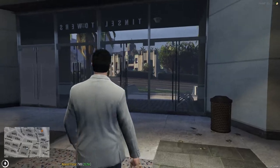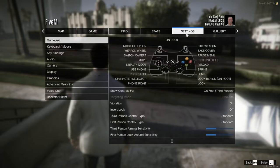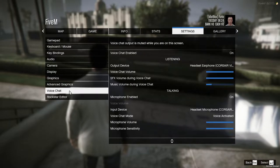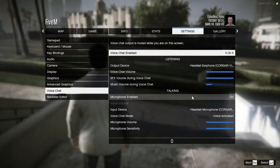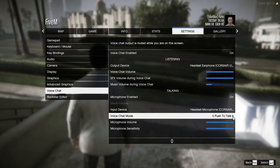Pay attention because we need to teach you how to use your vocal cords. First, let's hit escape. Click on settings — from here we can drop down to where it says voice chat. Click on it and hit enter. Change your output device to your headphones and your input device to your microphone, and make sure your microphone is enabled. Over here you can change your voice chat from voice activated to push-to-talk. Your default key is N by the way for push talk.